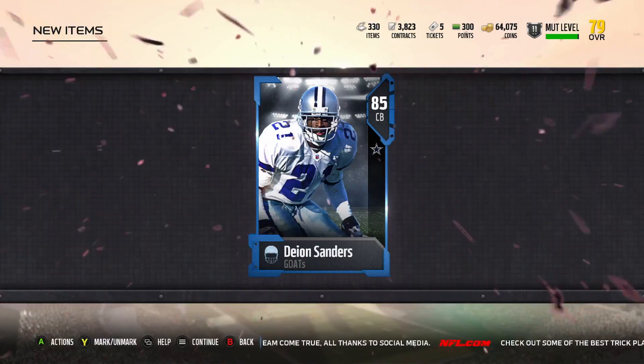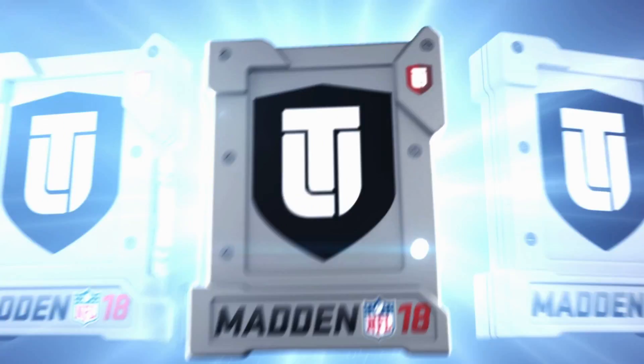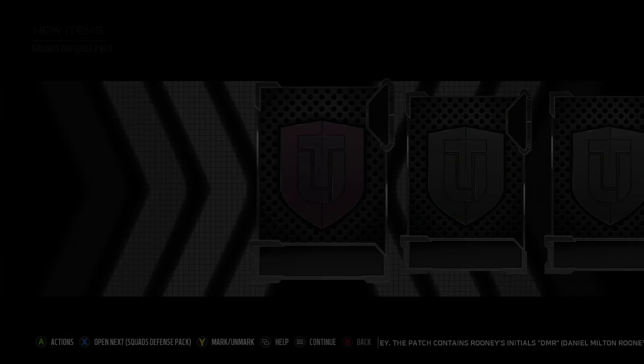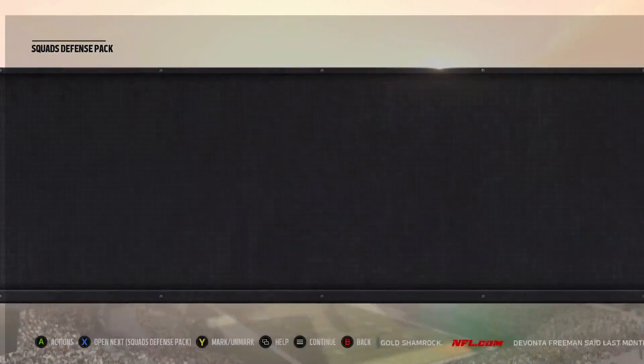I'm going to separate these squad fantasy packs into six offense and six defense. Starting with defense — I probably need a middle linebacker, it's my most needed position, but if it's not an elite it won't be too useful except for tokens, which I'd really like. I've seen everyone open at least one elite; I saw my friend get two — he packed a Tyrod Taylor and a Crabtree in the same pack. Going through the defense packs, we're only getting some really standard players like Keith Reaser. Oh, we got a gauntlet trophy — I actually already opened that, no problem.